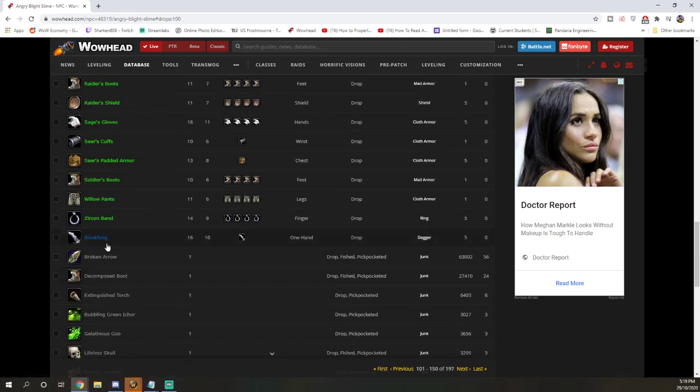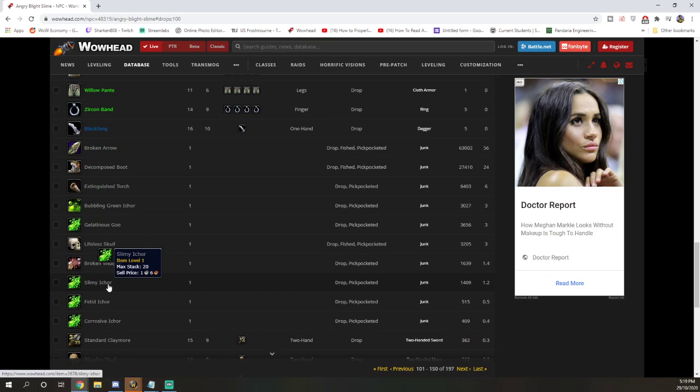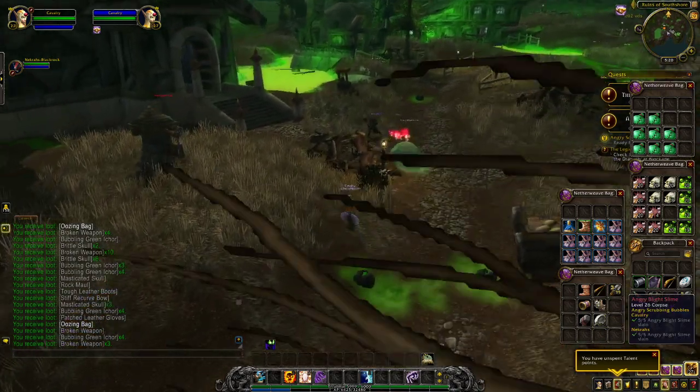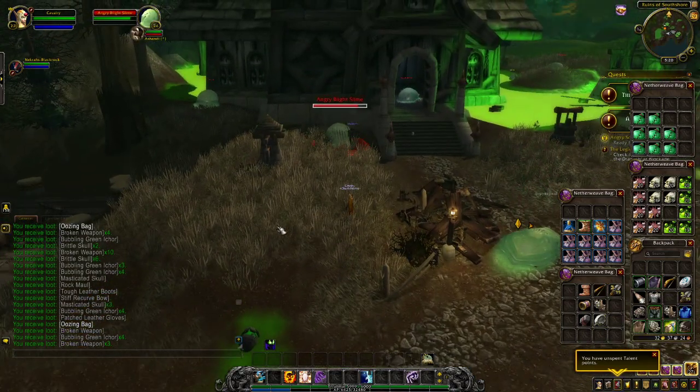So all of these — it makes a difference on the levels, and I was even surprised at Chromie Time on and off. Because it's the exact same level — a level 27 mob — you come here, you kill it, then you turn Chromie Time on or off and kill the exact same mob that looks the exact same level, but it's dropping different loot. I'll put my findings in the video description down below. It's really insane to see different loot dropping, because with Chromie Time on I would no longer be getting oozing bags — I'd be getting a different bag.